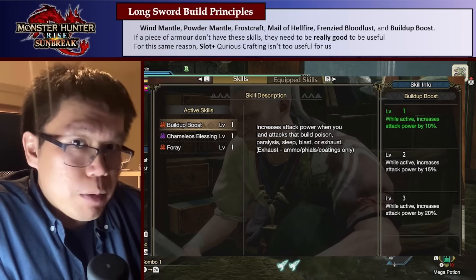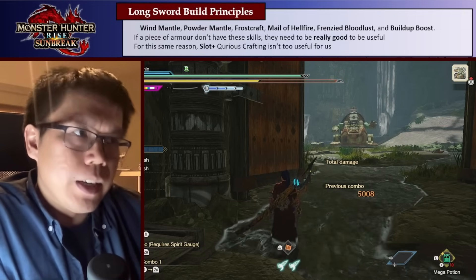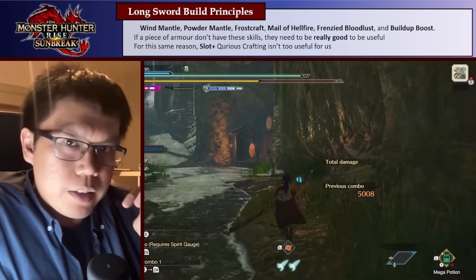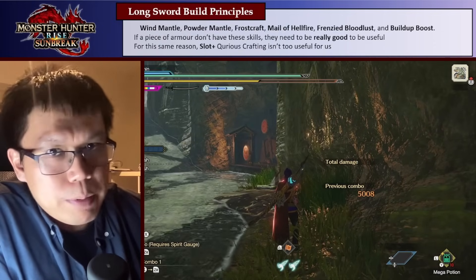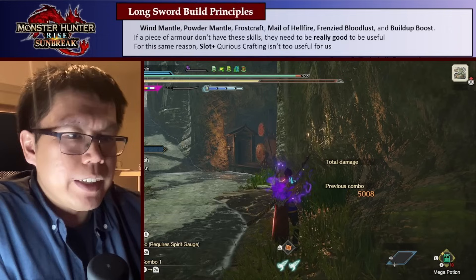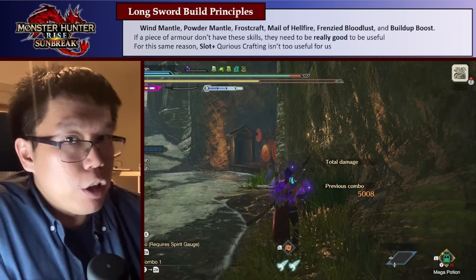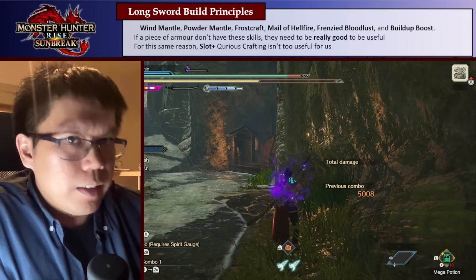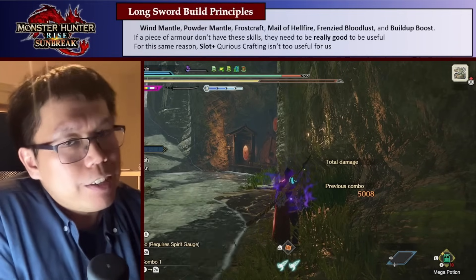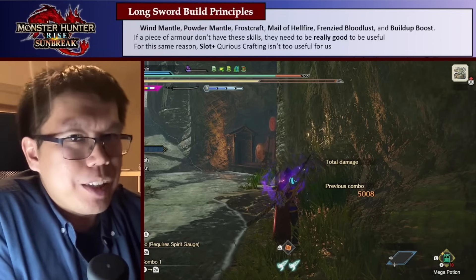Because of that, a lot of the new armor pieces aren't going to be too useful. They have Blood Awakening — this new skill that boosts damage after you heal up — but it's a bit unreliable and it's not as good as, for example, Mail of Hellfire. Similarly, Slot Plus, which you can now get from Curious Crafting, isn't going to be very useful, because we can already fit all of the important skills. We're just missing these unique skills, which you can't get from Decorations. So our basic build principles are: get all core skills from Decorations, and fit as many unique skills as possible.